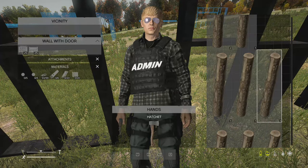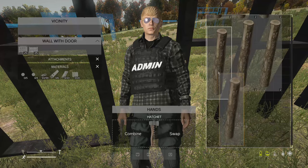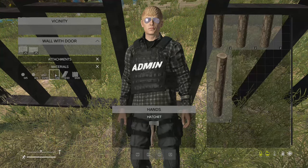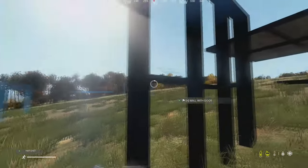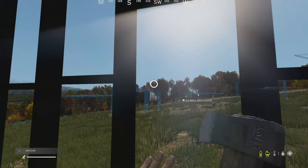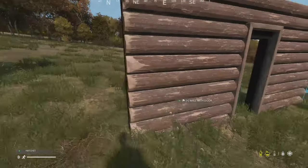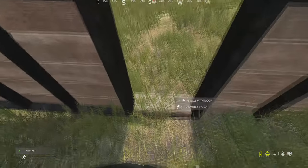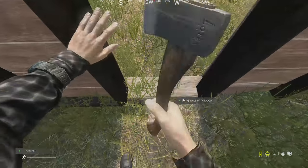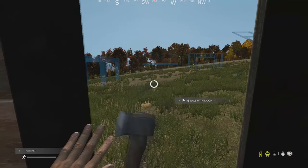Doors are a little different and cost more materials. The frame costs 16 nails and 10 planks. For the walls and doors, the frame is built with planks and the fill is built with logs on the outside. You can see clearly the outside and the inside once placed. The door itself is built with planks rather than logs and costs another 10 planks, but it gives you a very cool looking door.